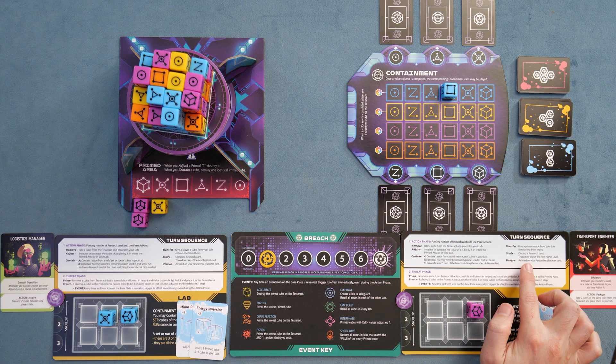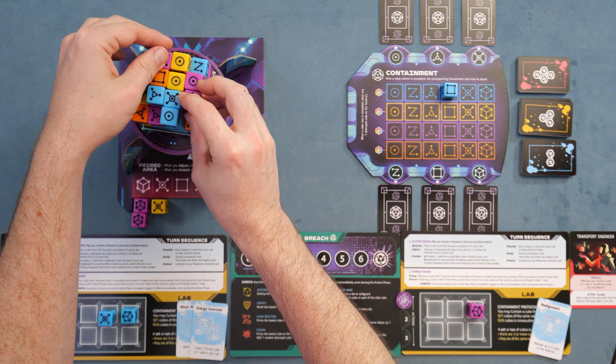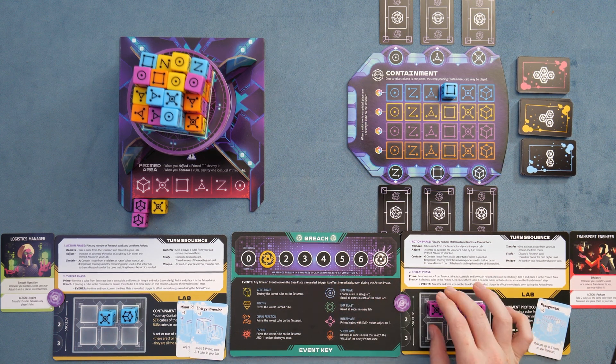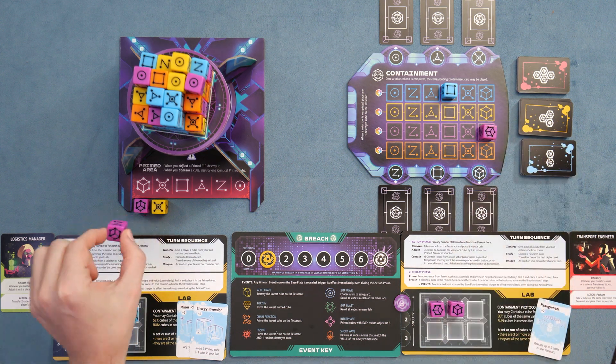Adjusting a die in your lab gives you the opportunity to make patterns or sequences you might otherwise not be able to do. We also have transfer, where you can give another player a die, and study, where you can discard a research card to draw one of the next highest level. The unique action is going to be the action specific to your character. In this case, the transplant engineer can take two cubes of the same color from the Tesseract and place them into your lab. We have a six over here — let's grab a five and a six. These are both exposed dice, so we'll spend our first action doing that.